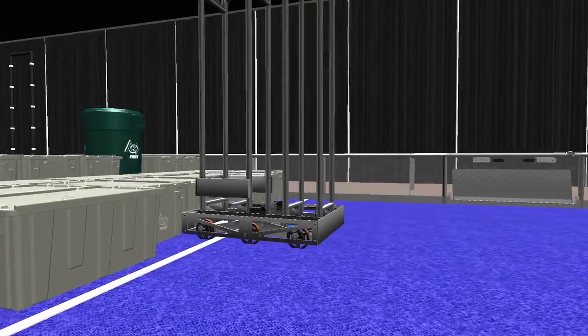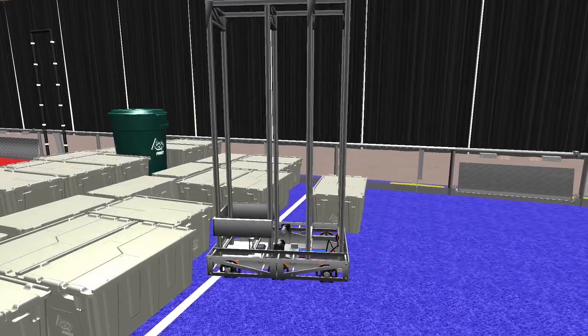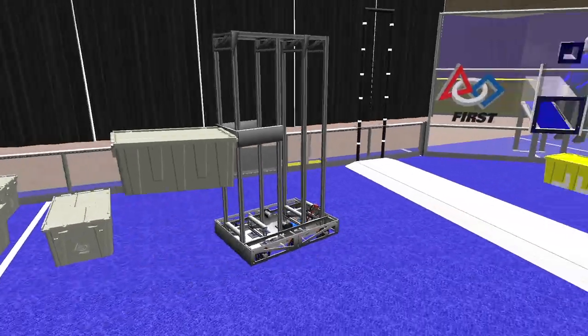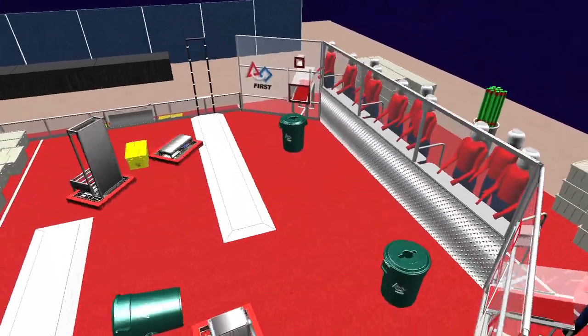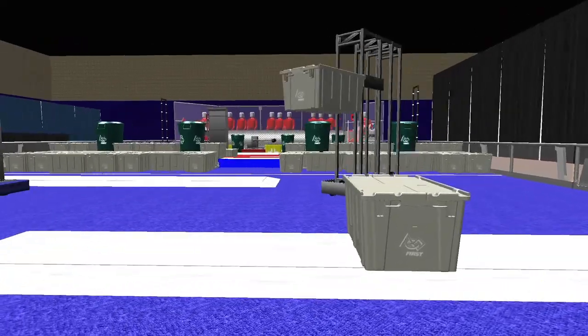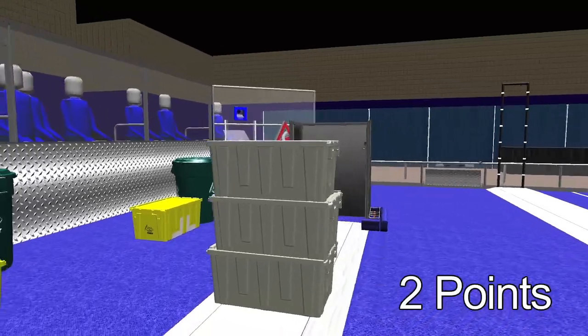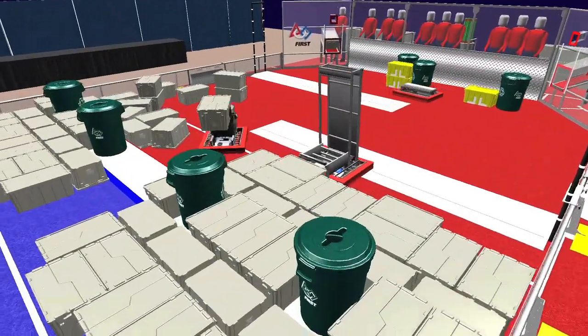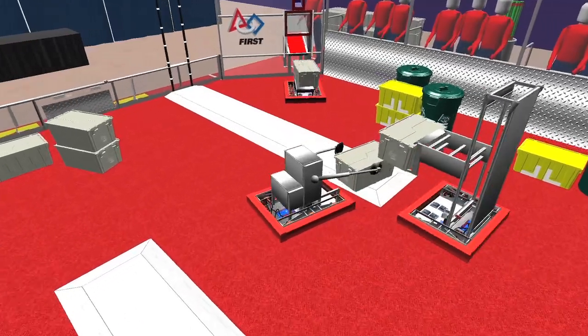Additionally, robots may begin acquiring gray totes and recycling containers from the landfill or step. As the tele-operated period starts, drivers step forward to take the controls. Alliances earn points by stacking totes on their platforms. Each gray tote is worth two points. Teams may obtain gray totes from either the landfill, the step, or from a human player via the tote chute.